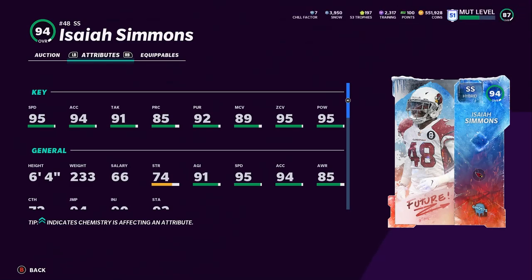He will get 99 zone coverage with Lockdown. The reason he's going to be this high on the list is because he can do so many things. He can be left alone as a strong safety at 6'4" with 95 speed, 99 zone, and 95 hit power — and you instantly have the greatest strong safety in the game.